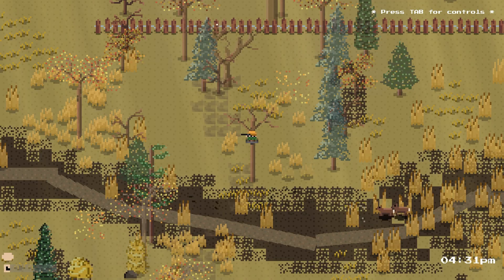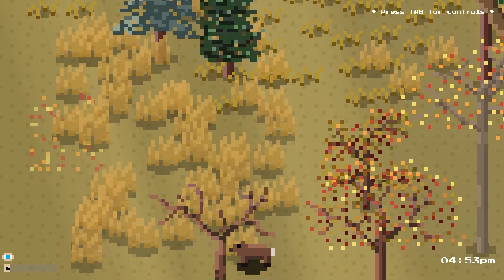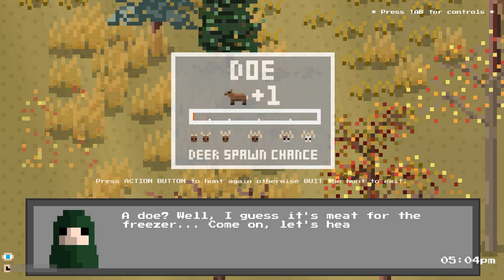I'm going to make a really big call here. Hunting for an albino 11 pixel — as I finally hit this one — hunting for an albino 11 pointer is harder than hunting for a great one. I'm making that call right now. It is so difficult to hunt one of these.